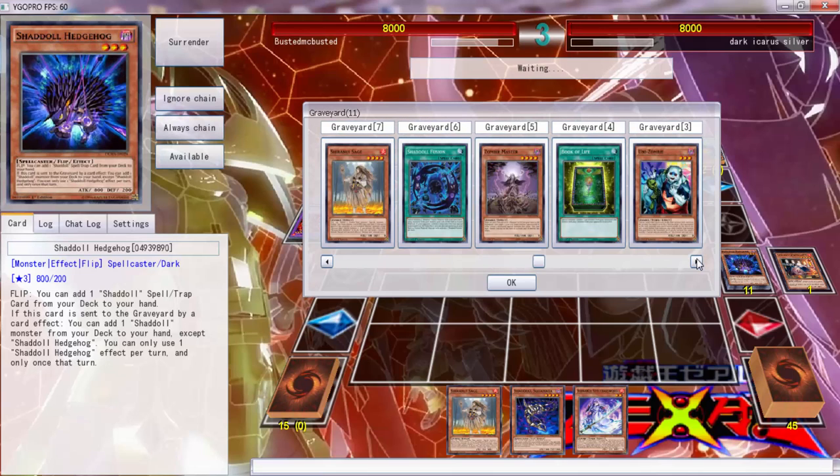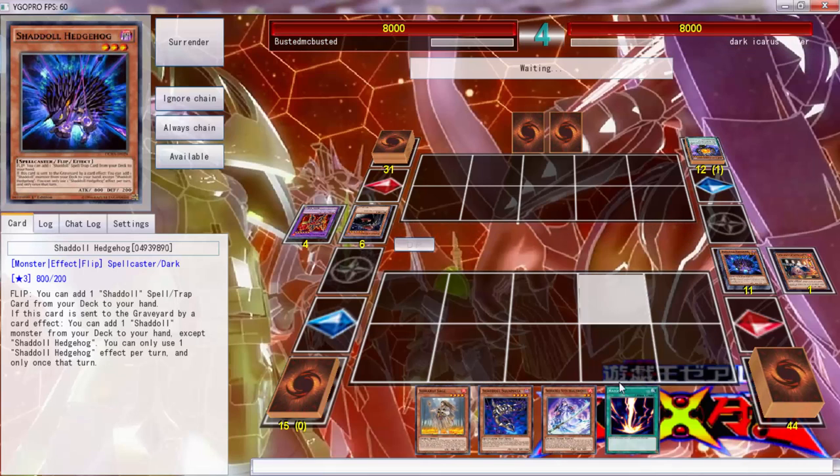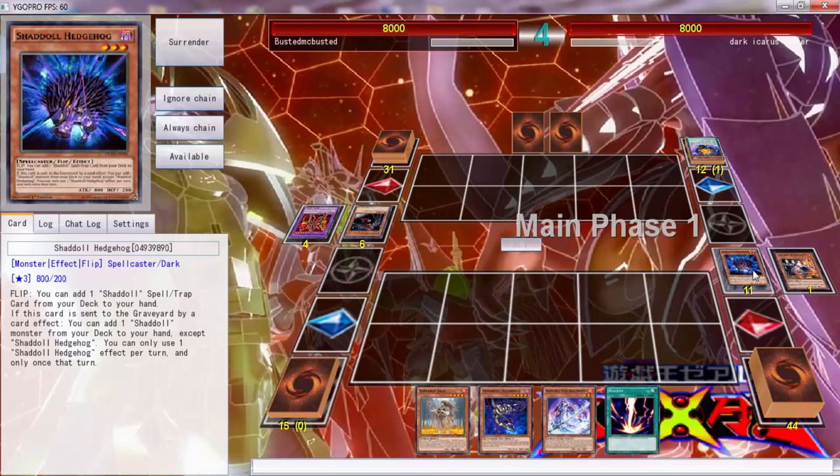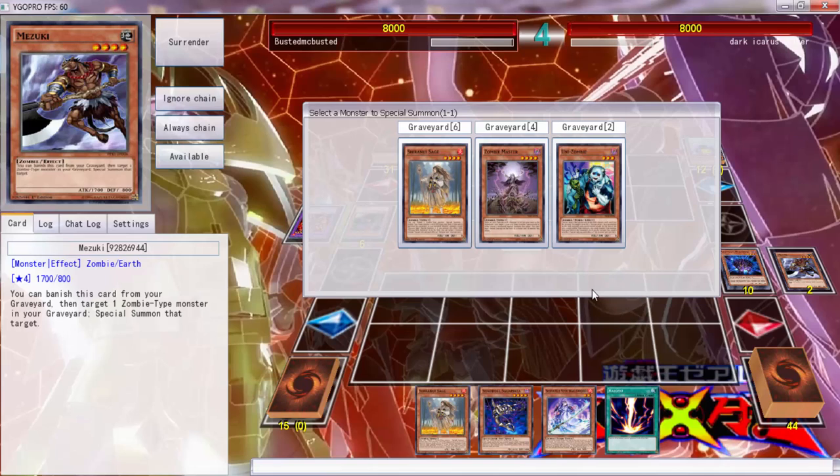What do we have in here? We have a Rise to Full Height. We're set up, we're set up for next turn. He's losing this - oh my God. And I drew a Raigeki, look at that. I believe he has a Wassername in his hand. This is the problem - we don't have a Wassername.